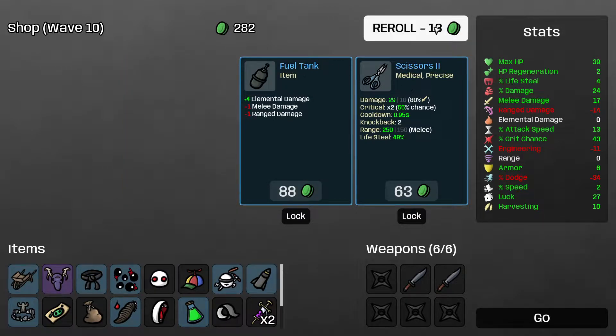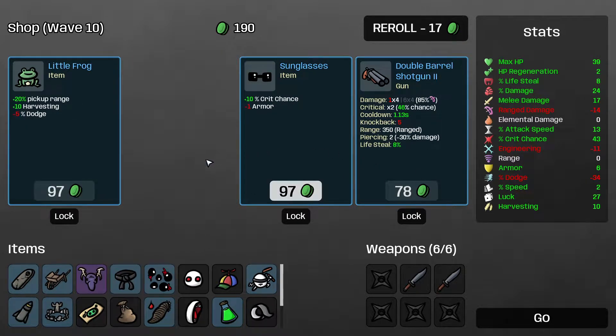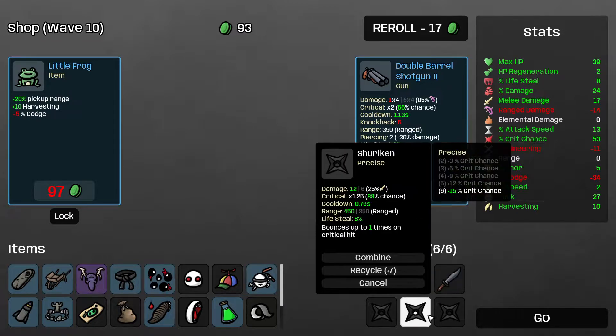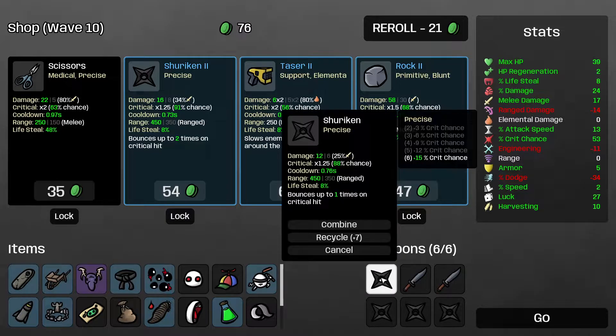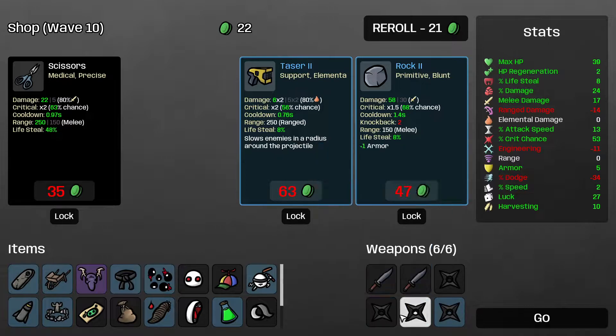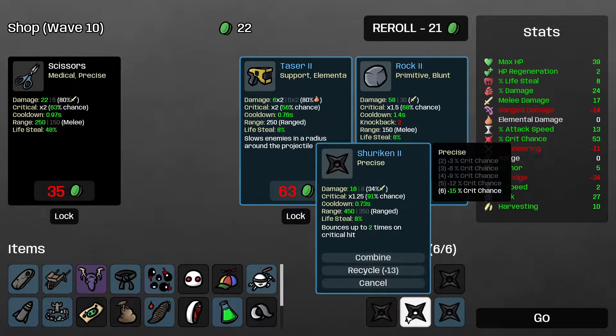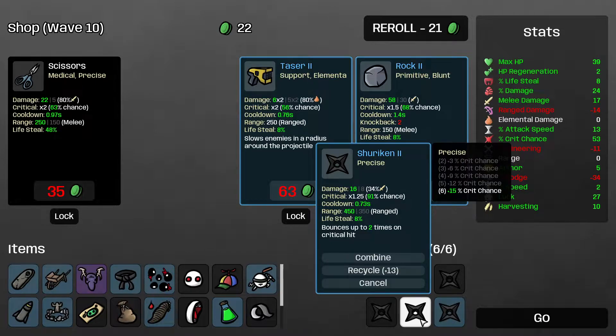One more reroll — give me the weapons I need. Very good, a shuriken. Let's combine. Blue shurikens go from 12 to 16 damage — it's actually really good. The slightly reduced cooldown is nice, but the flat damage increase is really the big deal. And importantly, the upgraded shuriken scales better with melee damage — that's a really big part of the weapon.